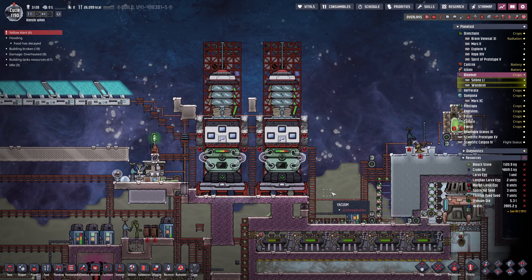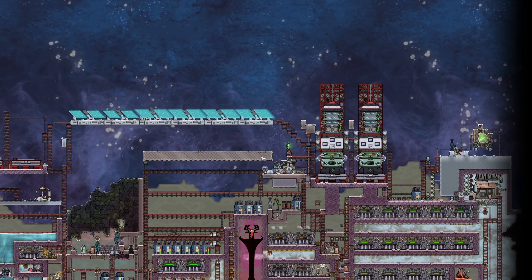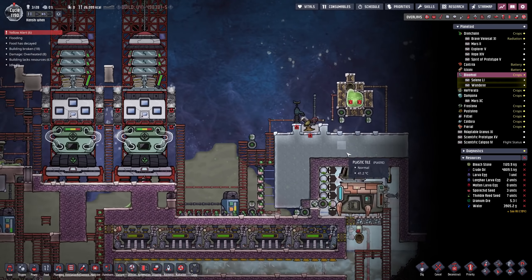Before I got distracted, what we need to do is get our building crew and move them over here for a little bit. Then we need to turn this entire place into an interplanetary launcher section. We have plenty of rads coming in.